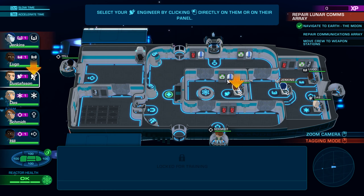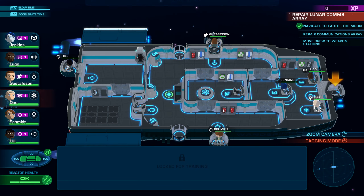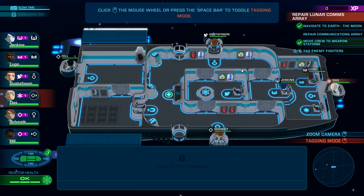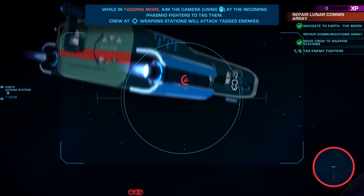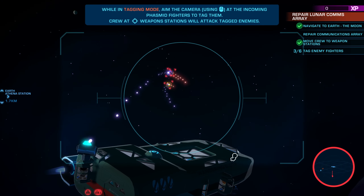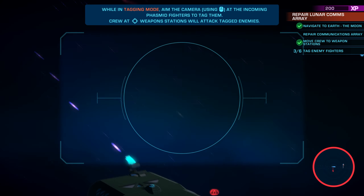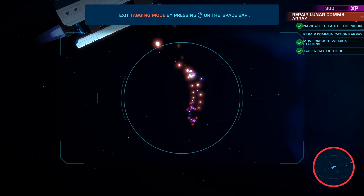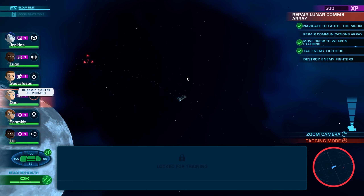Select your engineer by clicking directly on them. So we're going to be sending everyone to guns. You can see them moving to different stations — this is kind of how it's like FTL. Now that we're not at our assigned stations, those aren't active, so our ship won't run in the same way. Now we're in the fight — we need to target the phasmids and we'll just automatically fight. Man, we're killing them pretty fast.